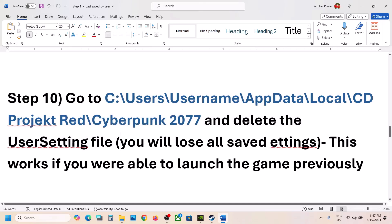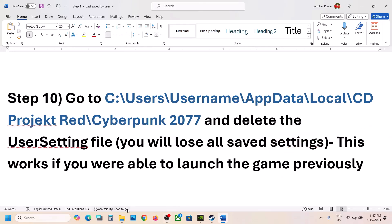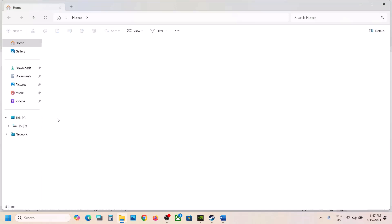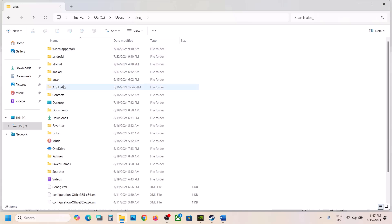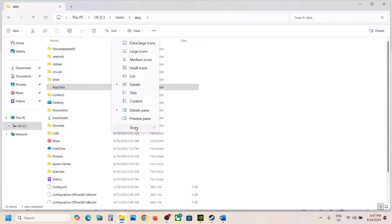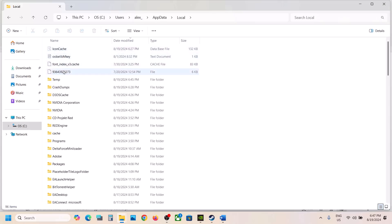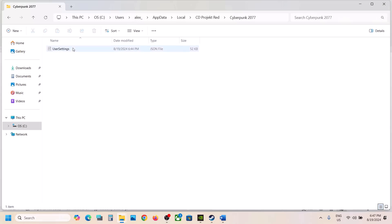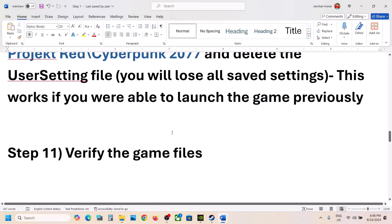The next step is to go to a specific location and delete the user settings file. Note that when you delete it, you will lose all saved settings. Go to File Explorer, open This PC, open the C drive, open the Users folder, open your username folder, then open AppData. If you don't see AppData, click on View, select Show, and enable Hidden Items. Open AppData, open the Local folder, open the CD Projekt Red folder, then Cyberpunk 2077. Right-click and delete the user settings file. You can create a backup first, then delete it and launch the game.